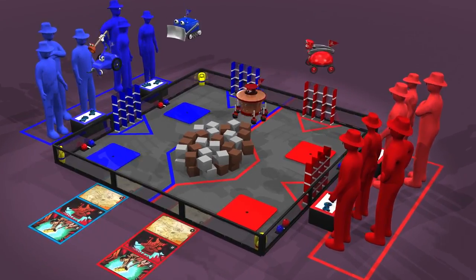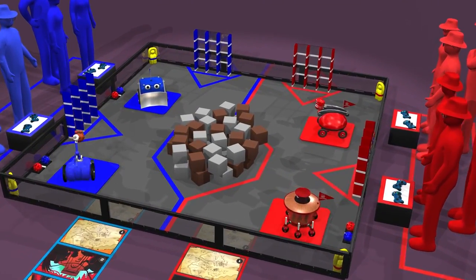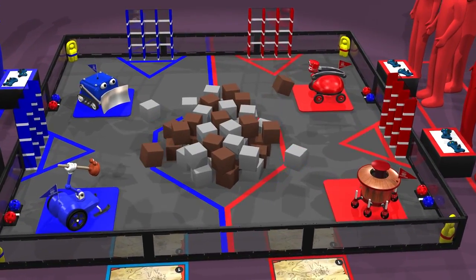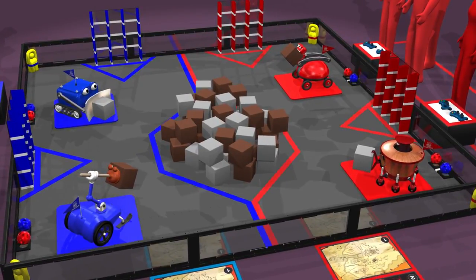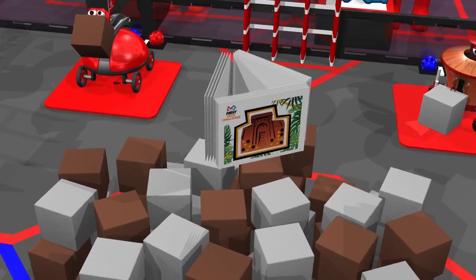Prior to the start of the match, teams must balance their robots on the balancing stones — they can be in any orientation. Teams also pre-load one glyph per robot, selecting either color. Then field personnel randomize the locations of the jewels. They also randomly select one of three pictograph designs and install them on the field walls.